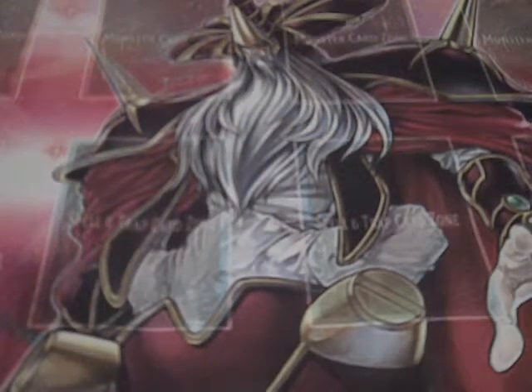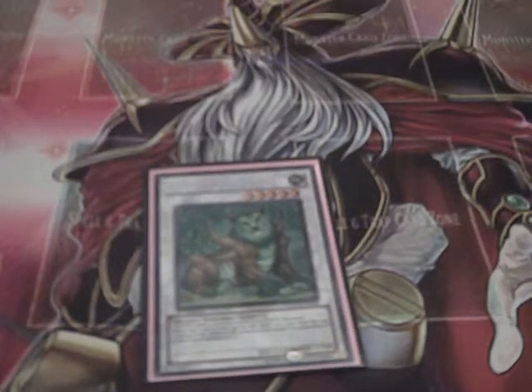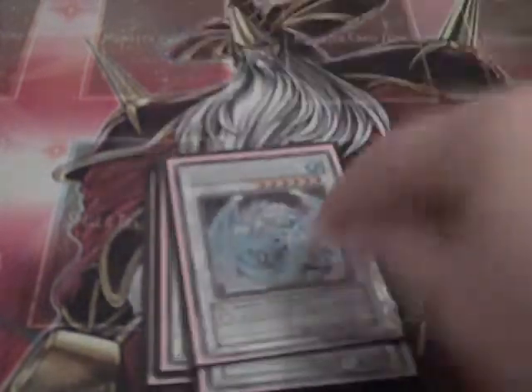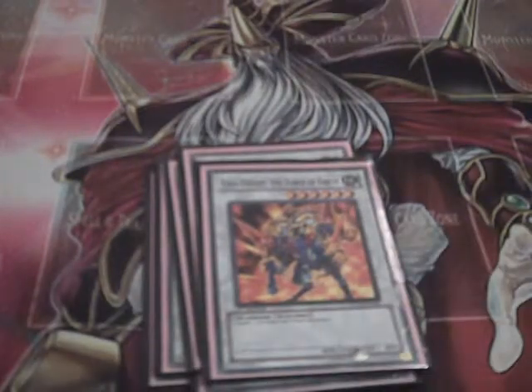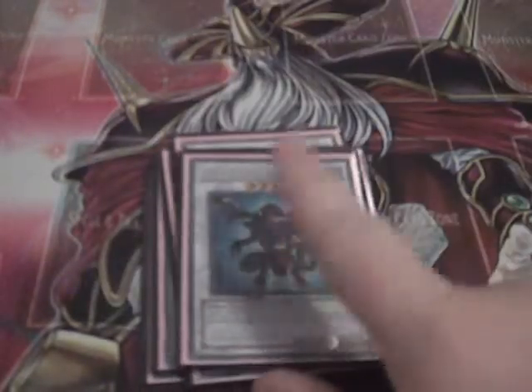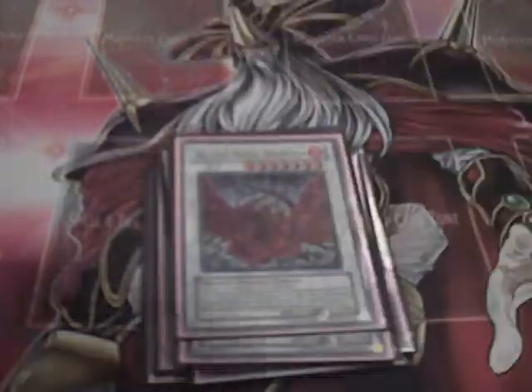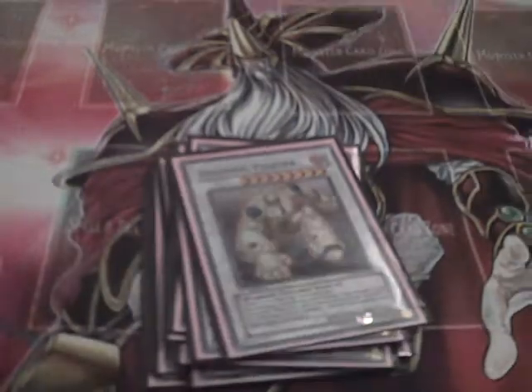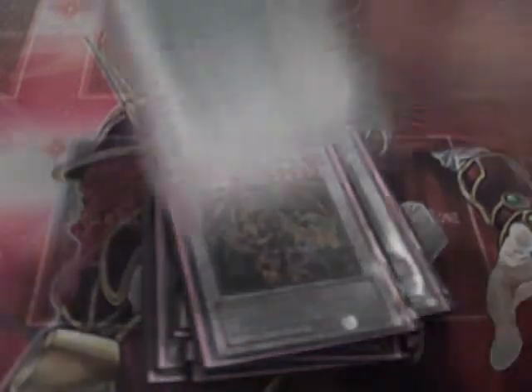For the extra deck: Beast, Magical Android, Constellar, Brionac, Iron Chain Dragon, Gaia Knight, Barkion — my friend is borrowing mine so this is a stand-in — Black Rose Dragon, Ancient Fairy Dragon, Scrap Archfiend, Colossal Fighter, Thought Ruler Archfiend, Stardust Dragon, Red Dragon Archfiend, and Chimeratech Fortress Dragon.